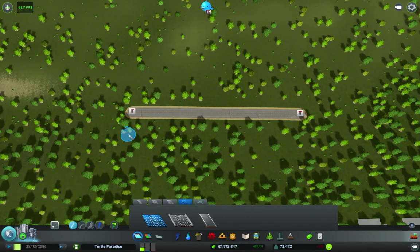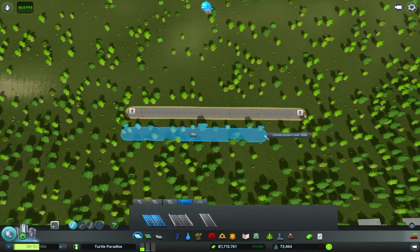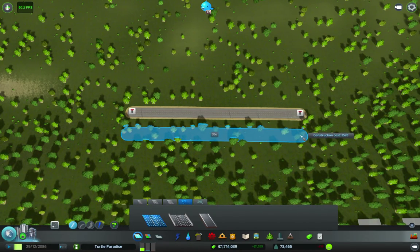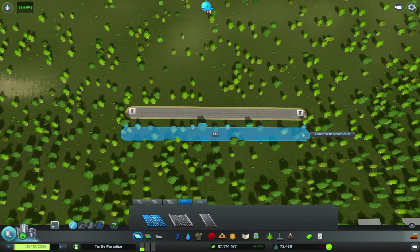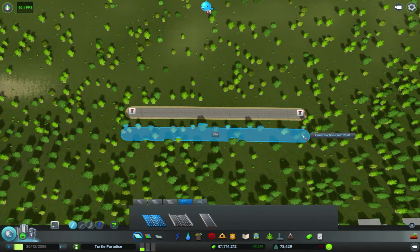We already put down a road, and what we're going to do here — just to show how the tool works — is build another road next to it. We're going to start off with a highway. You can see the U value; the longer you make the road, the more U you get. U is basically a measurement — 10U is roughly equivalent to one block with a normal road. We're going to make 35U.